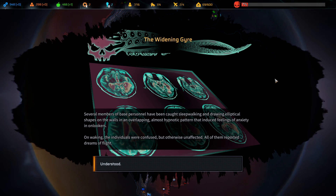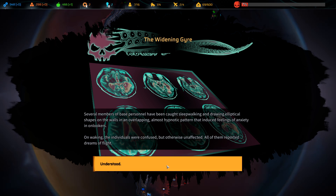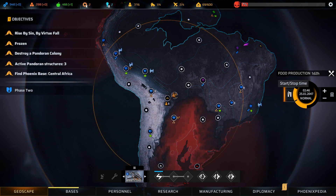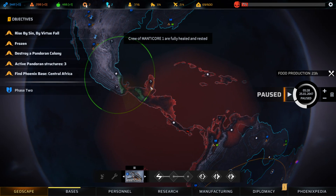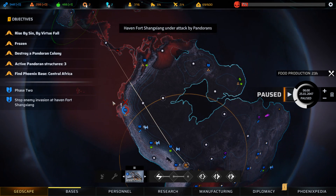Event: The Widening Gyre — several members of base personnel have been caught sleepwalking and drawing elliptical shapes on the walls in an overlapping, almost hypnotic pattern that induces feelings of anxiety in onlookers. On waking, the individuals were confused but otherwise unaffected. All of them reported dreams of flight. Crew of Manticore one is healed. New Jericho haven is under attack!